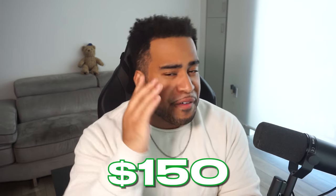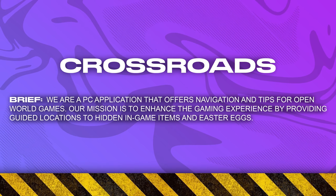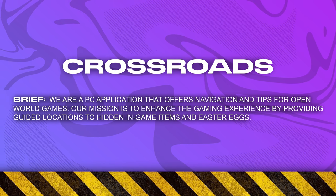What's going on guys? It is your boy. Today I'm bringing you another video on Fiverr. My last video had a $5 minimum; I got a $10 minimum this video. I gave five different people budgets ranging from $10 to about $150. The brand is Crossroads — a PC application that offers navigation and tips for open-world games. The mission is to enhance the gaming experience by providing guided locations to hidden in-game items and Easter eggs. The logo should showcase exploration. I made it very clear: this is not car navigation, it's for video games.